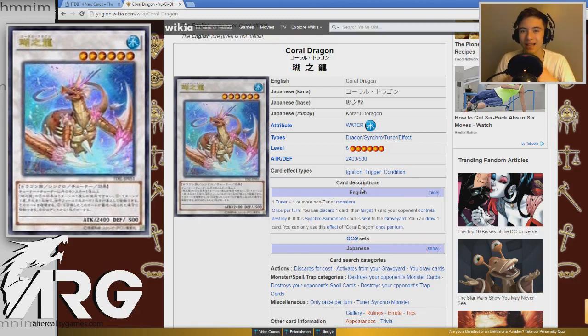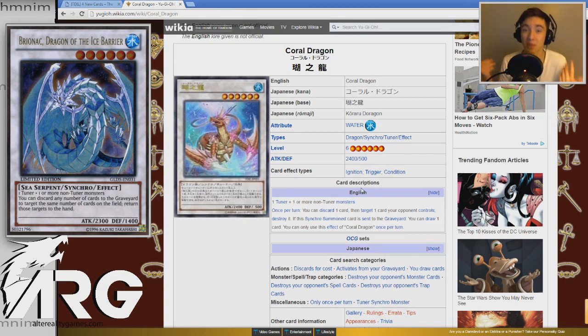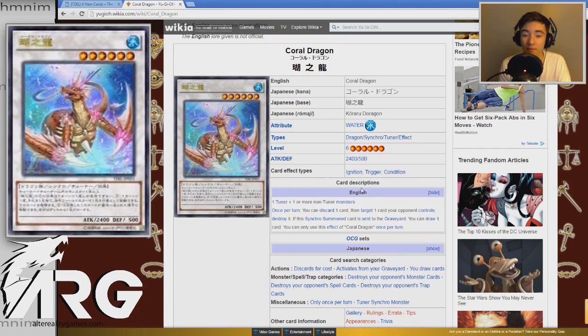Being a level six water dragon, a lot of people are tying this closely to Bryonic - the fact that this could be the replacement for Bryonic. It does a similar job as Bryonic once did: once per turn you discard a card and target a card your opponent controls and destroy it. Bryonic bounced things back to hand as many times as you wanted - broken card. Coral Dragon can do it once per turn, serving as a replacement for Mermails now that their long-lost brother Bryonic is banned. Coral Dragon can serve the same purpose while simultaneously triggering one of the Atlantean effects, since you pitch it for a water monster's effect - very powerful synergy.